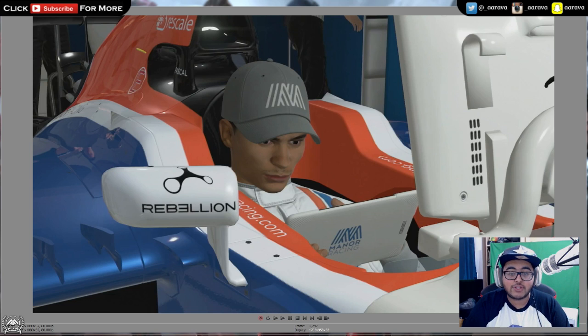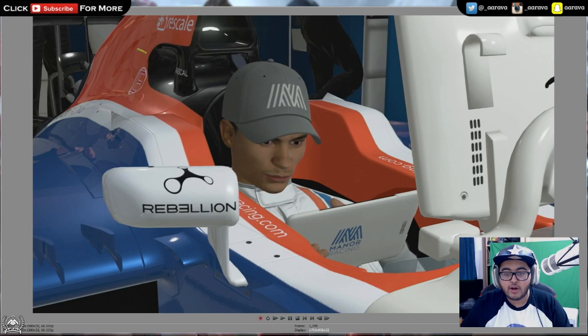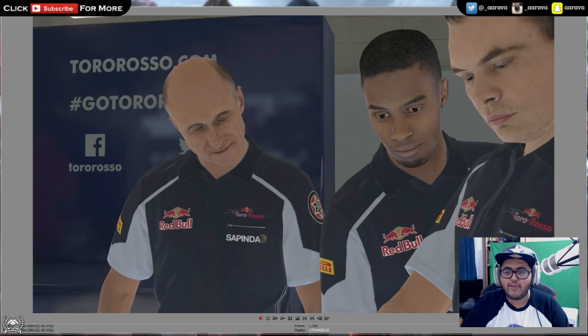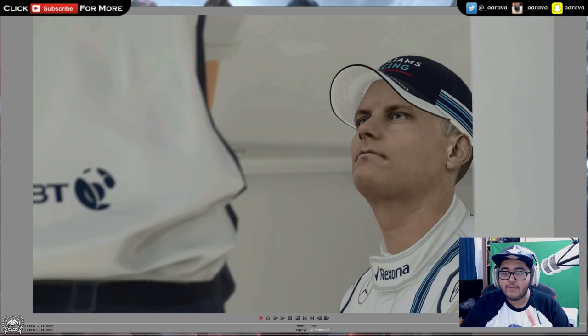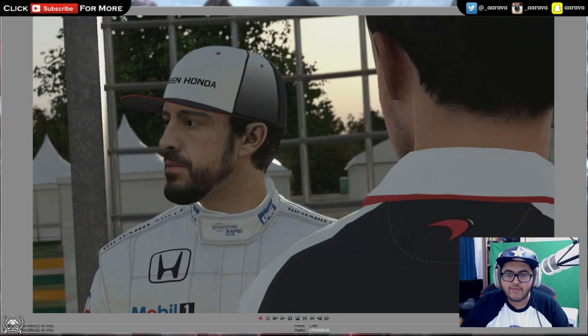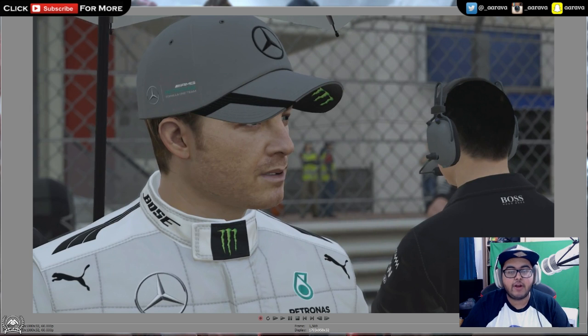Here we've got Pascal Wehrlein in the Manor — for the first time we've seen a glimpse of the actual new Manor car, because in the screenshots we only saw the old one. Pascal is looking at a tablet, which is nothing really new — that was from F1 2015. You'll have the tablet when you're there in the car for the menu. But Pascal Wehrlein looks quite lifelike actually — I think they've done a much better job this year at making the drivers look more realistic. Here is Franz Tost of Toro Rosso looking very nice. We've got Rio Haryanto, Valtteri Bottas in the Williams, Fernando Alonso, and Nico Rosberg — I think they look a lot better than they did in F1 2015.